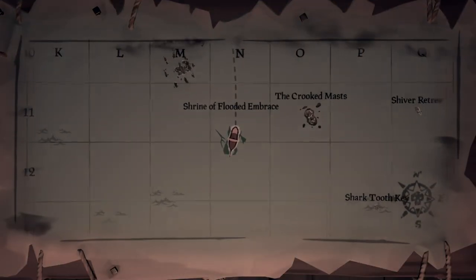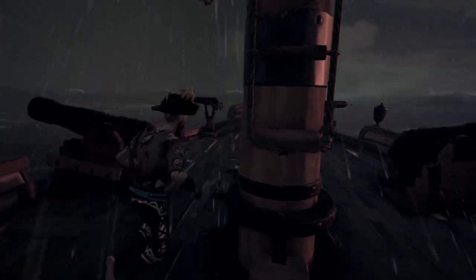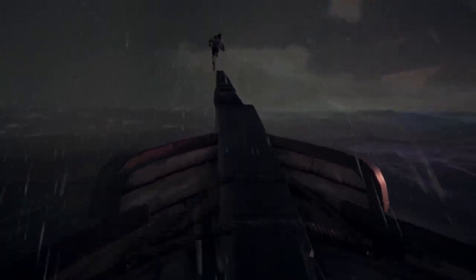The next shrine we're going to is the Shrine of the Flooded Embrace. This shrine is really easy to find all the journals, so it will probably be the fastest one you'll do. Just like the others, you're going to go to the location on the map and swim down to the entrance.